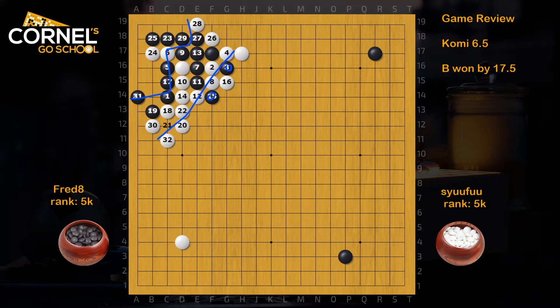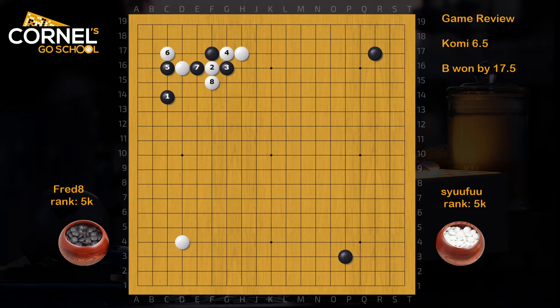Therefore, it's more common to see the joseki where white simply fixes the top with an atari, black enters in the corner, then white keeps center, so white can play away. This is a basic pattern.